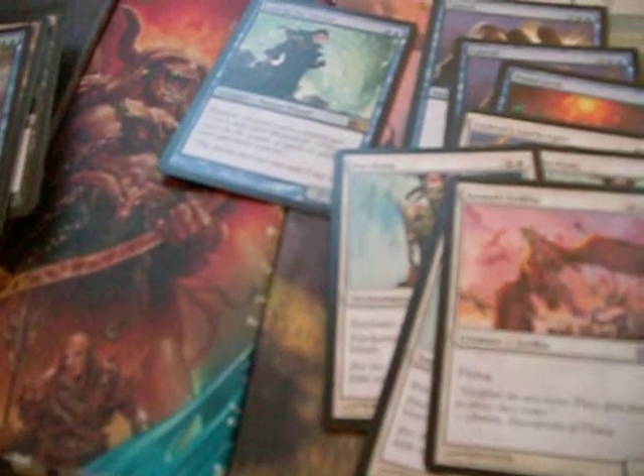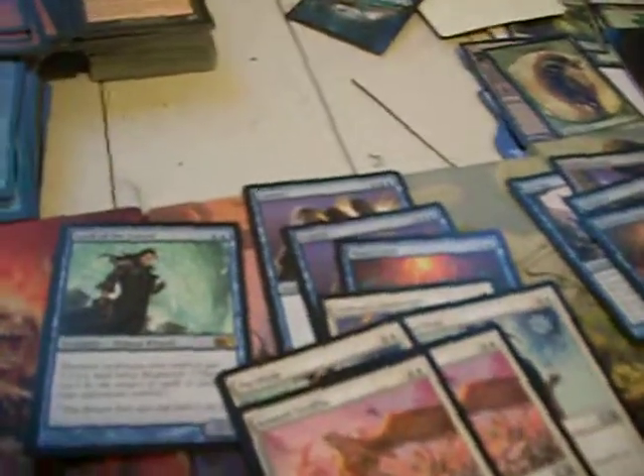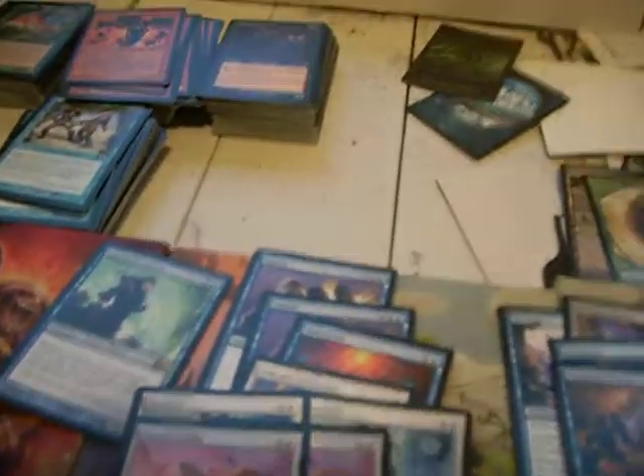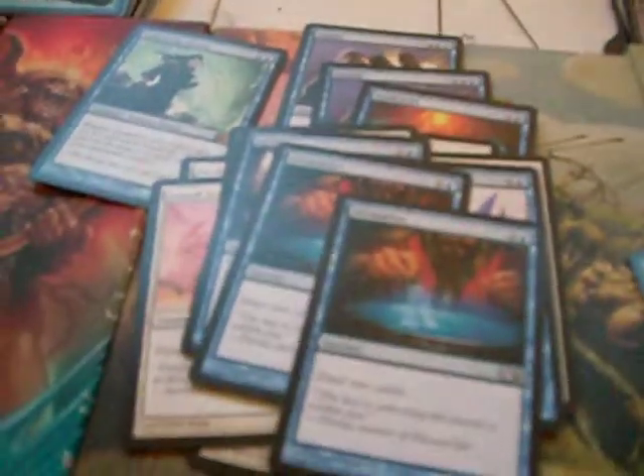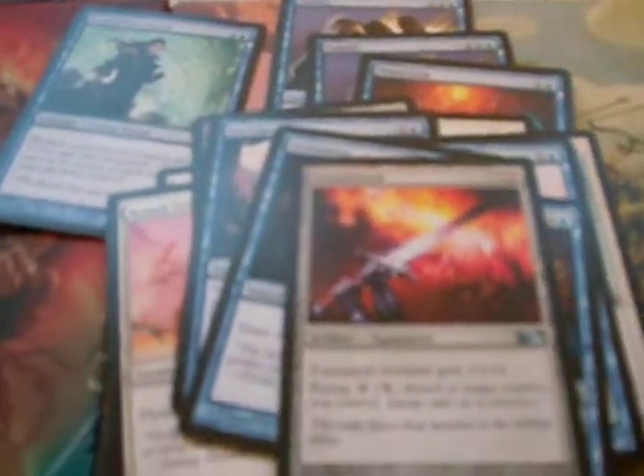That was nice. I had a pair of Assault Griffins — I actually pulled some blue cards out to make room for them because my deck was kind of light on decent bodies. Swiftfoot Boots — always nice. I also had a pair of Ice Cages, which came in really useful more often than you would have thought. A pair of Divinations. Greatsword — also a nice card.